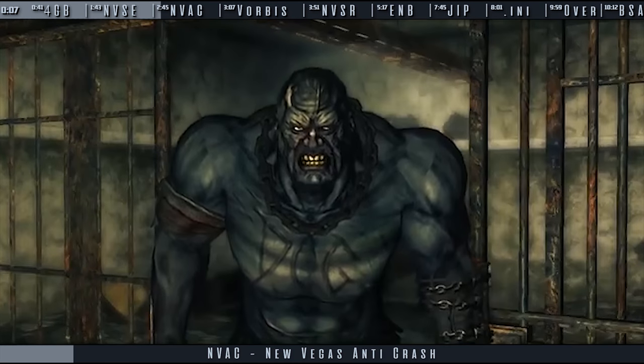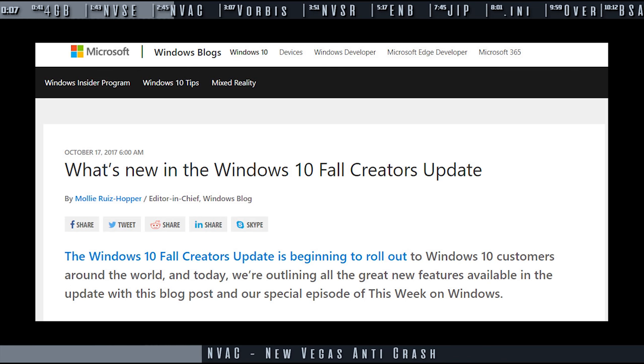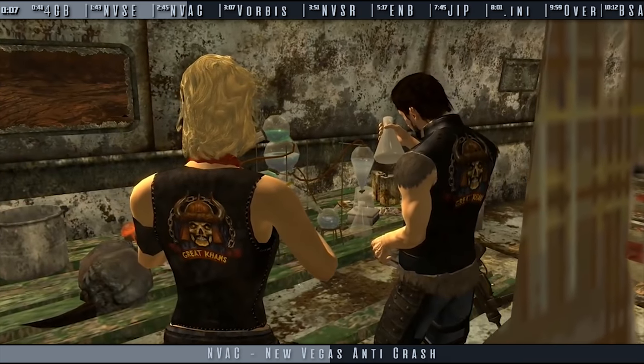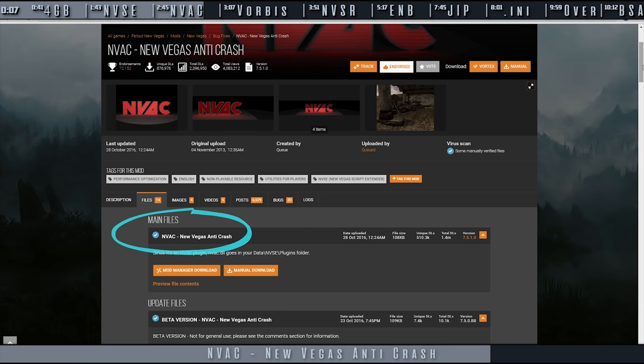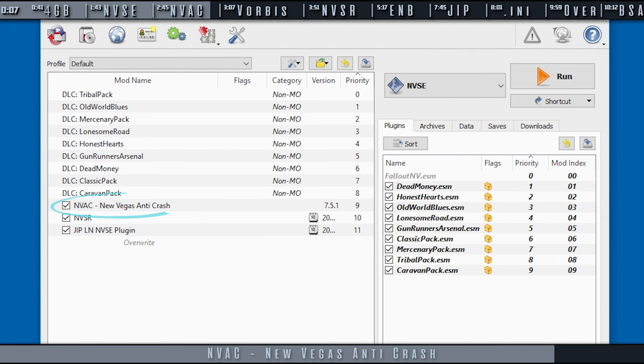NVAC implements Structured Exception Handling and Sanity Checking. This reduces crashes for various reasons, including a Windows 10 update, and even provides minor performance gains. Navigate to NVAC — New Vegas Anti-Crash — download, install, and activate as normal. There are no special steps.